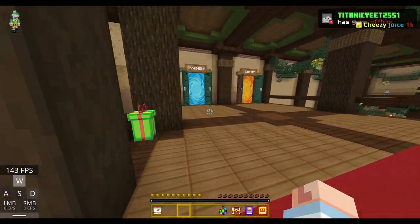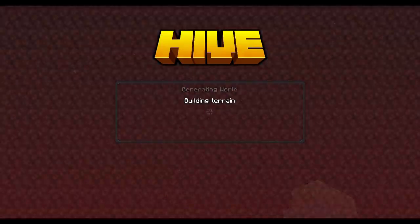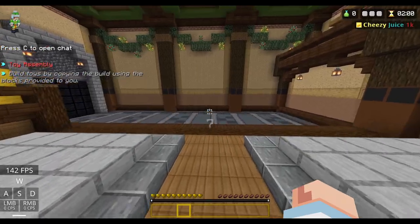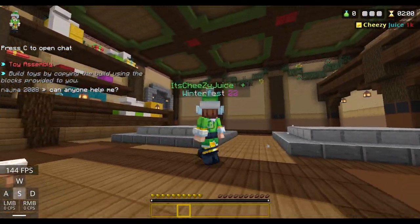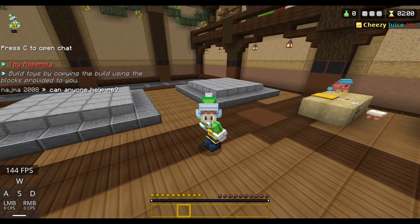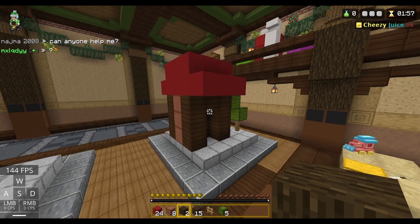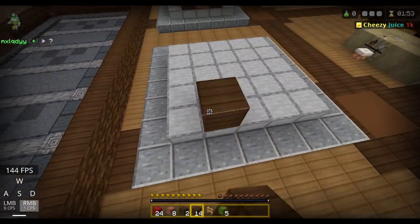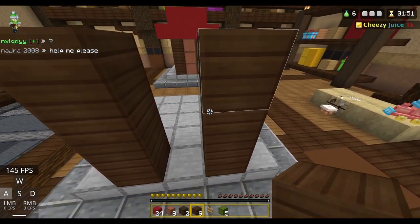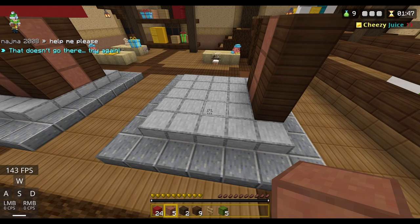Once you go downstairs, the first room that will be open is this one. You go in here and complete whatever is in here. No matter what you get, you will still be able to complete the first level, which is pretty neat. For this level, you basically just replicate what's on the other side, which is very easy.